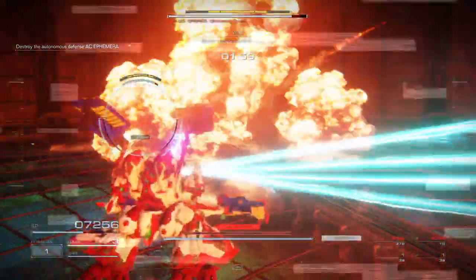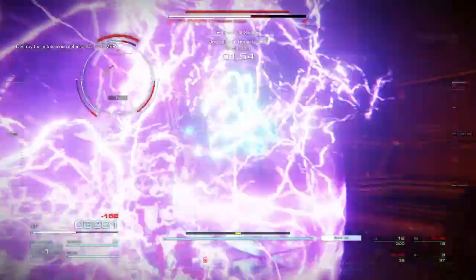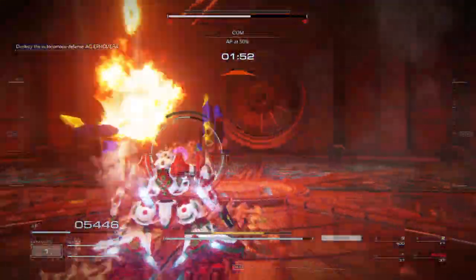Raven, there's only 2 minutes left. Offering to threat level 9. Hurry. AP at 50%.